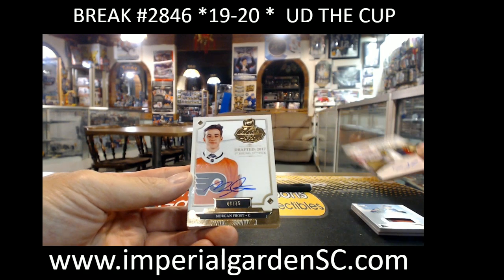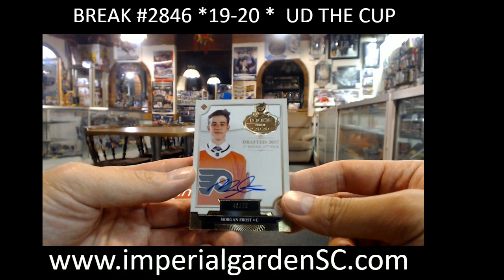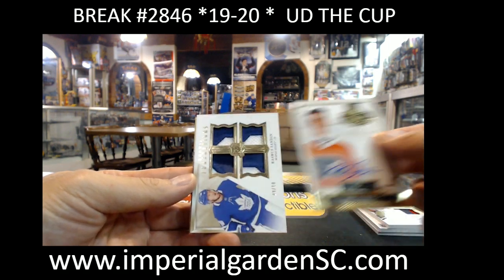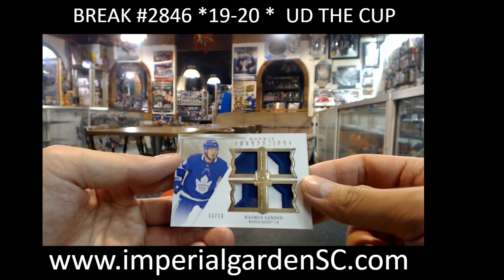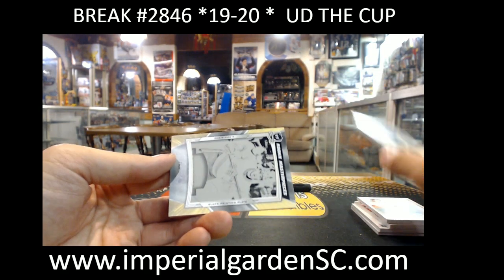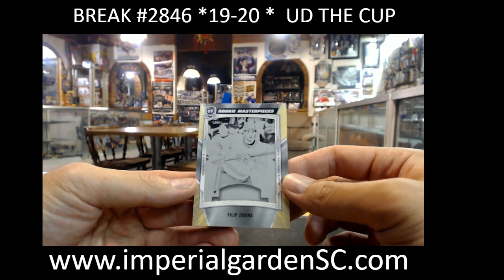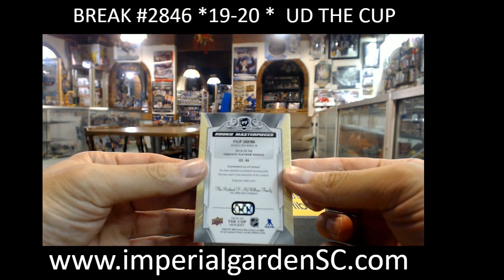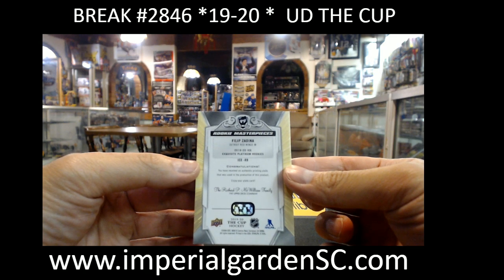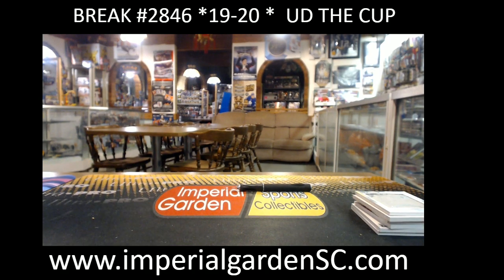Morgan Frost rookie class 2020, 46 of 75 for the Flyers. A rookie foundations quad patches nine of ten for Rasmus Sandin — nice hit, Toronto. And a rookie masterpiece print plate one-of-one from the Ice Exquisite platinum rookie set — Philip Zadina, Detroit. So here we have it guys, that concludes the break.